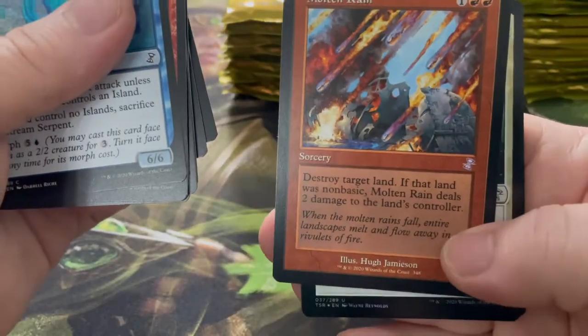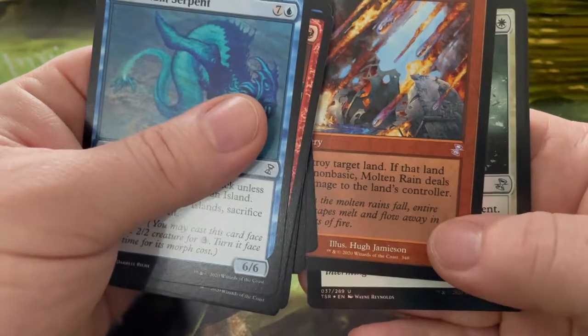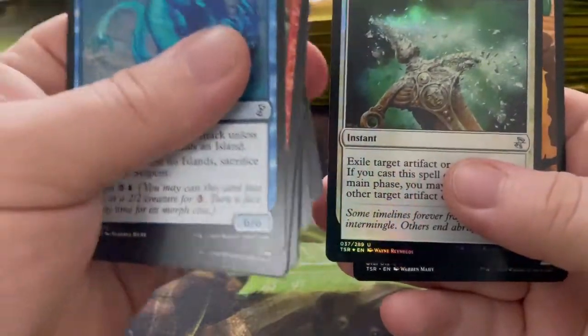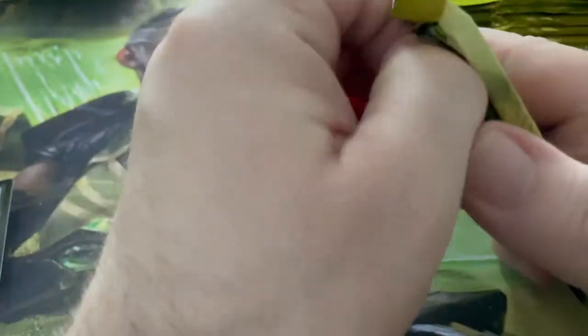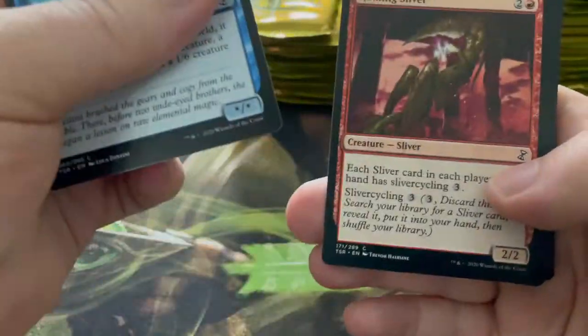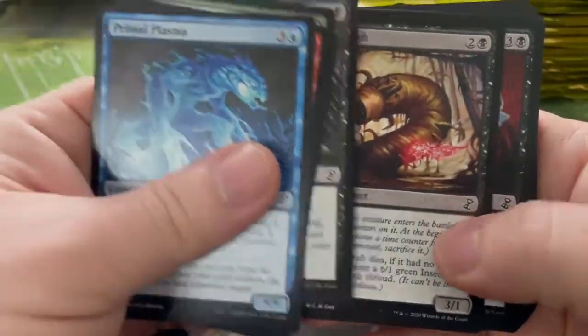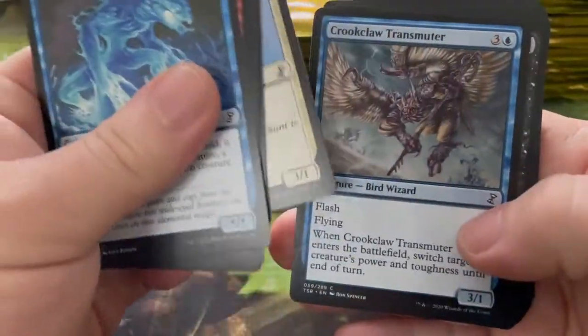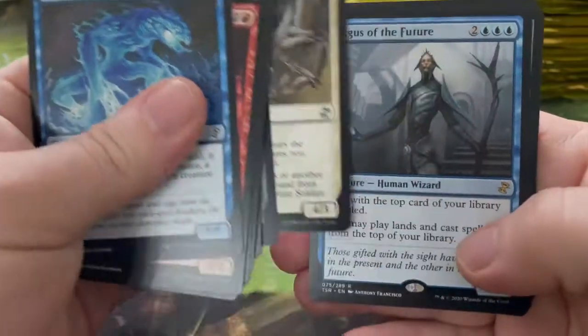Molten Rain — destroy target land, and if that land was non-basic, Molten Rain deals two damage to the land's controller. Return to Dust — excellent card. About the Pokemon one: if you do play the Pokemon online game — I don't — so I've put all the code cards I've got in my video. I've got quite a lot of code cards for all my Pokemon videos recorded, so there's a lot coming out. I think I might actually have more Pokemon videos than Magic: The Gathering videos now, just because I went on a big buy.